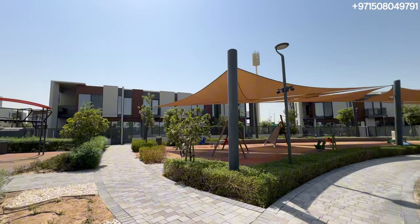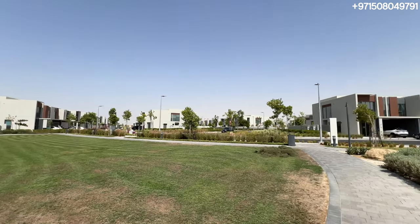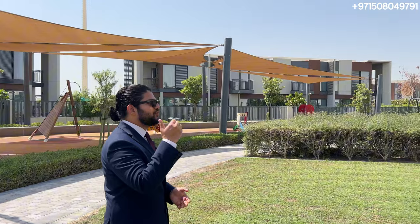Right now, you can see I'm standing in gorgeous Miras Cherrywoods. This was basically Miras' master plan community called Cherrywoods. It's a ready community — we have a lot of townhouses over here right now. Currently, the four beds are priced at around 4.2 million, which is a massive price. You can really tell that the new community coming up — Sun City — is going to average around 3.6 and 2.7 for the four beds and five beds. So this is just a sample of how the community is. Miras Cherrywoods is right here, and DAMAC Sun City is going to be right next to this.